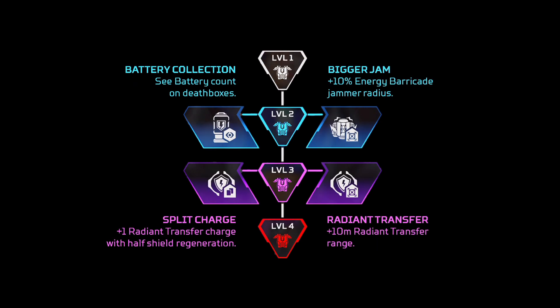For Conduit, very bad level two perks — I would just go for the bigger jam radius on the right-hand side. And for the other perk, I would go for Radiant Transfer, which gives a larger range for your tactical. Having two tacticals might be useful in some instances in ranked when you have two teammates alive, but apart from that, I would always go for the one on the right.